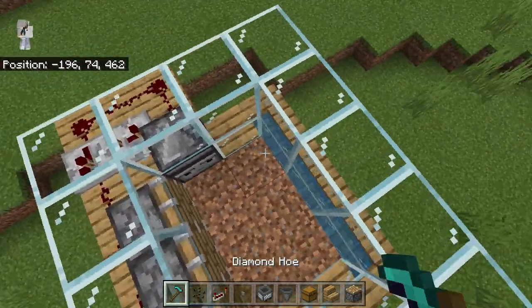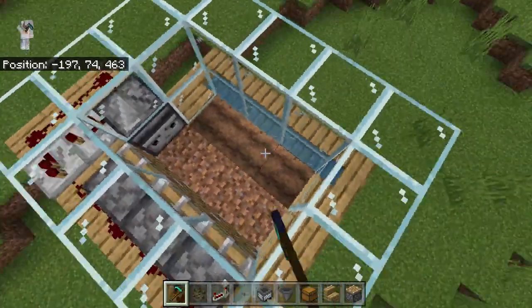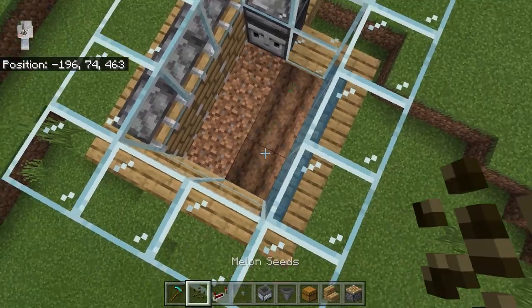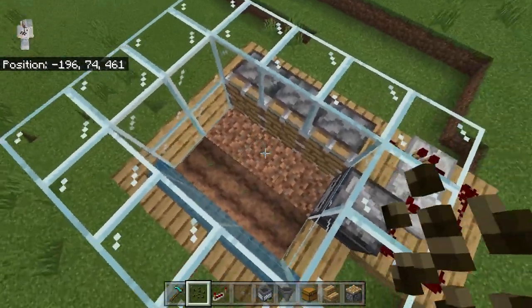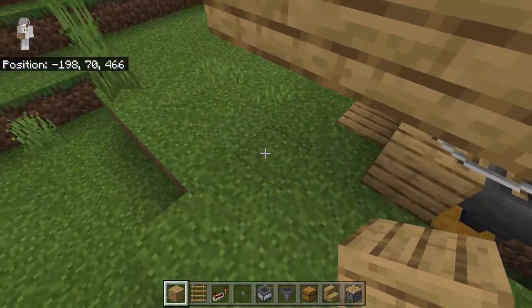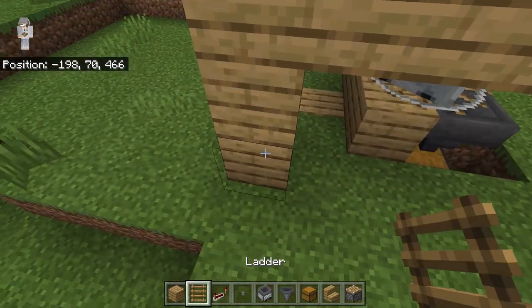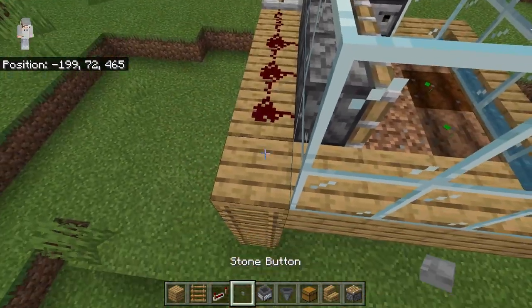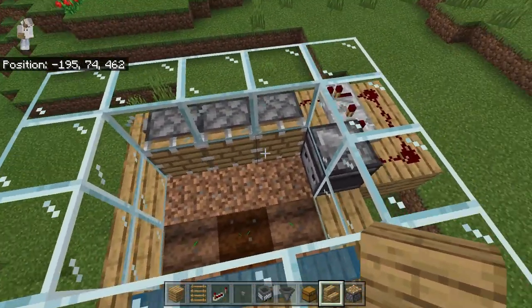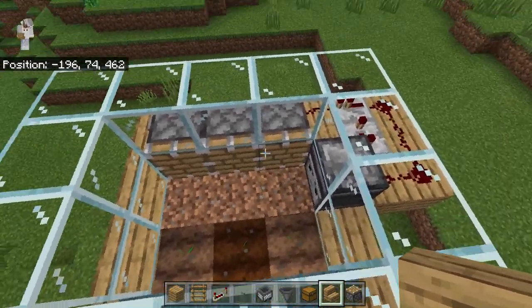The next step is to come inside and use any hoe you want to till this dirt. Then you're going to plant your melon seeds and when they grow they should grow out this way. The next step is to come over here, place down two blocks, place down three ladders, and then place down a button. This will allow you to manually harvest melons just in case you don't want to wait for the observer to get triggered when a melon grows.